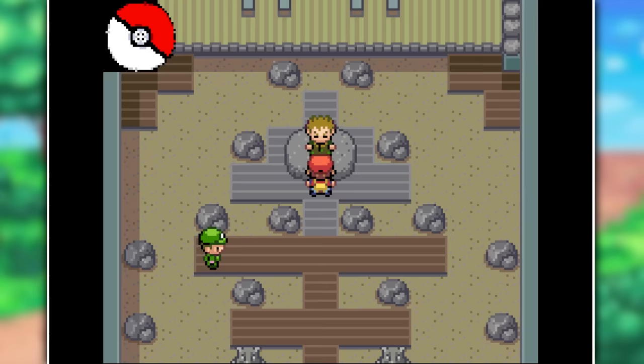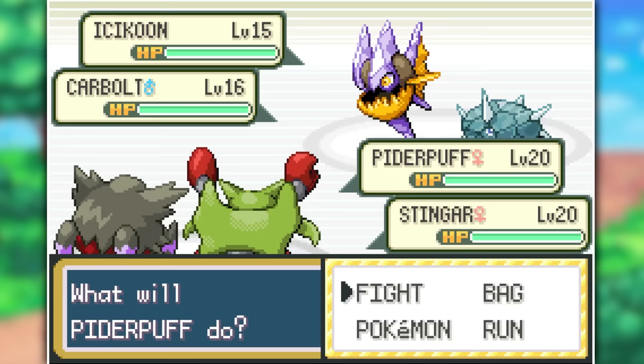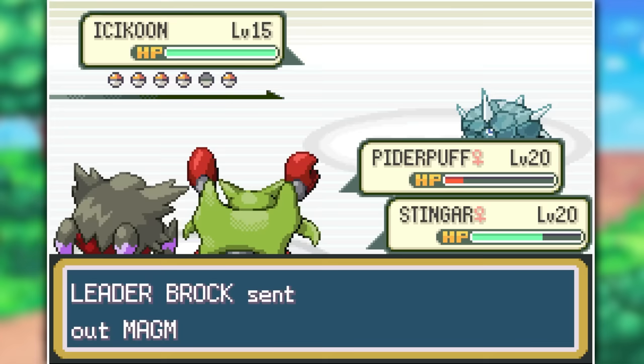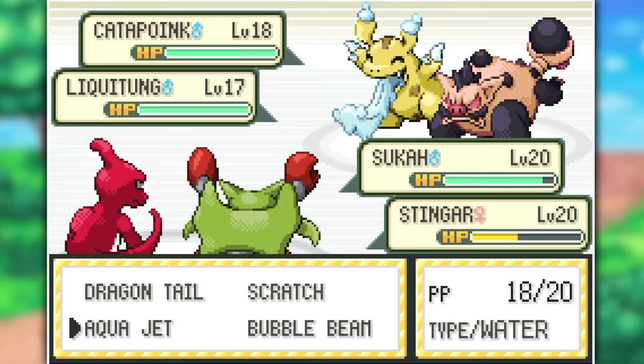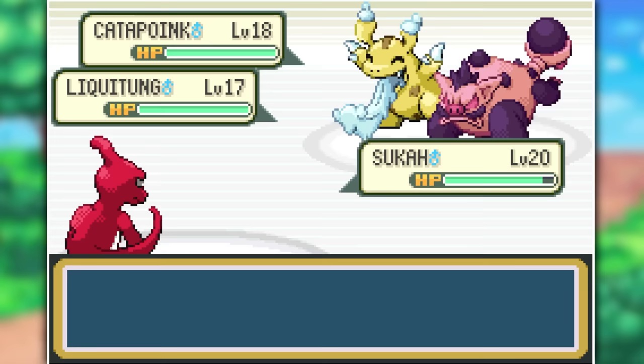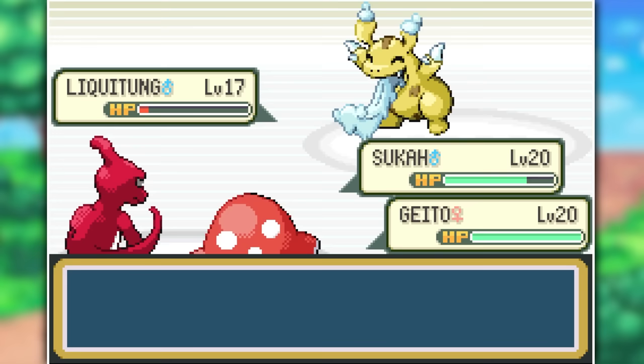He starts out with a Rock-type Carvana and an Icy Coon. I took out Carvana first with Piderpuff and Stingar. Icy Coon took out Piderpuff so I brought in Suka and doubled up on the incoming Magmur until it died. Insenko was ready to wipe us out, so we took both it and Icy Coon down in the same turn. The last two Pokémon were Liquidong and Catapoint. Catapoint got poisoned by my Poison Point ability, a Bubblebeam from Suka finished it, and Liquidong fell to Bullet Seed. First gym badge is mine.